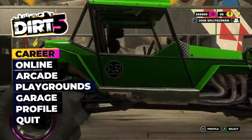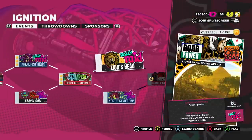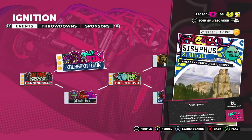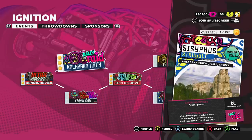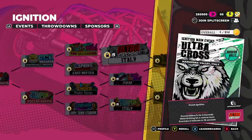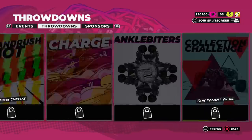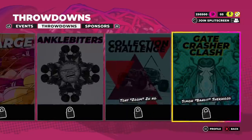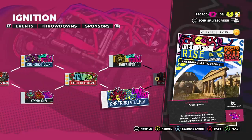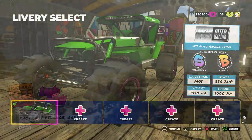Let's start off with the career mode. I really like the career mode in the Rally games because you can pick and choose the races that you want to do, and it goes through all the different types of races. I started with Ultra Cross, went to Rally Raid, then had a Stampede, and now I can choose either Rally Raid or Land Rush. The goal is to get to the end and then go to the Throwdowns, which are essentially battles. Let's try the Land Rush — it looks really fun.